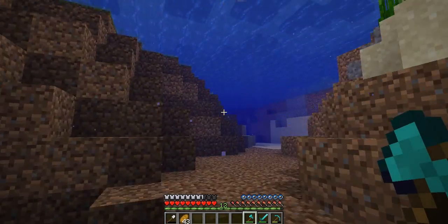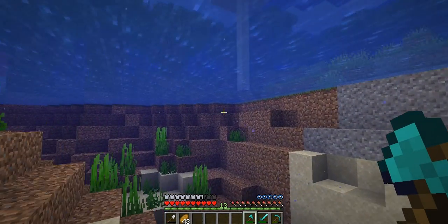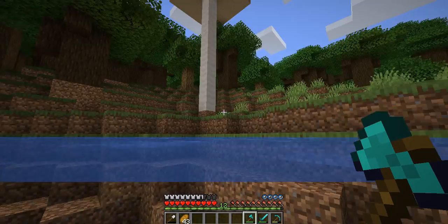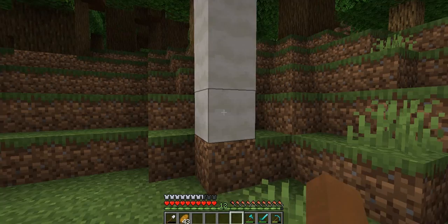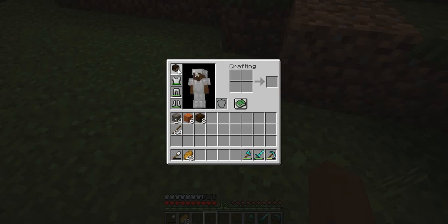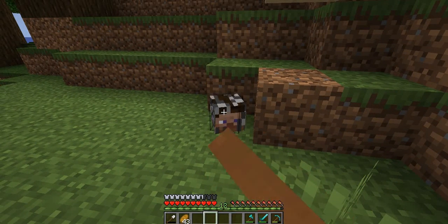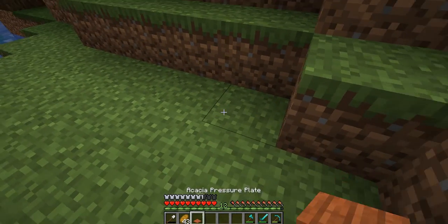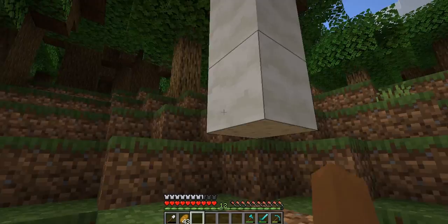I swear there was a chest on that dirt block — it was just shading that looked orange. The game is lagging. That's a mushroom — what do you drop? You drop a player head! Can I put that on? I can. That looks wrong. What is the player head drop? It drops one of the things I'm going to test next episode, so we'll just leave that there.